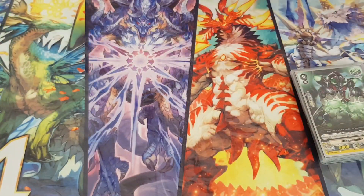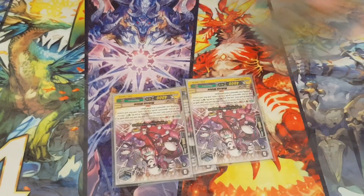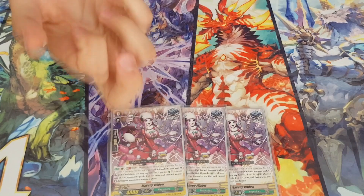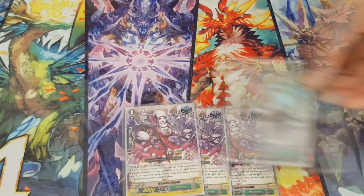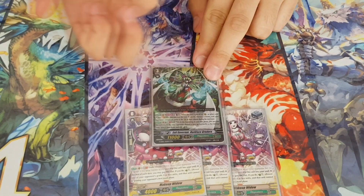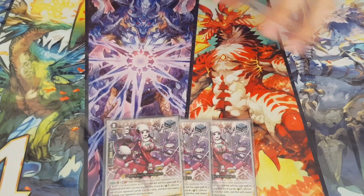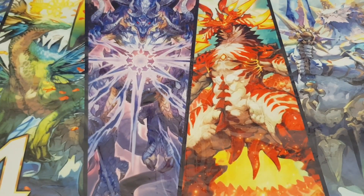Stand triggers come in clutch sometimes. The fact that they can counter charge and go into the soul makes them a nice addition, but they're more viable in the original builds because you need two soul blasts for a stun. This deck with Gredora doesn't have that many soul issues, so you could swap them for crit triggers to add pressure or add more draw triggers if you want to go through the deck even faster.